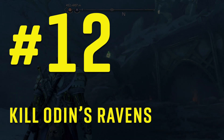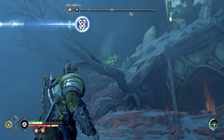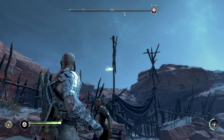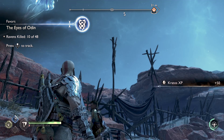Number twelve: kill those Odin's Ravens. Like in God of War 2018, you need to be on the lookout in every map for Odin's Ravens — those green spectral ravens flying or staying put in all realm areas in the game. Be sure to kill them all for some juicy rewards.